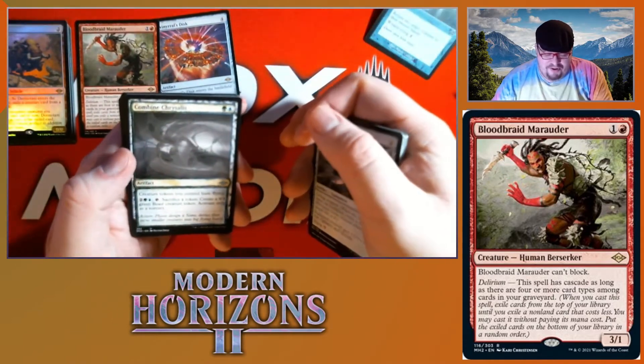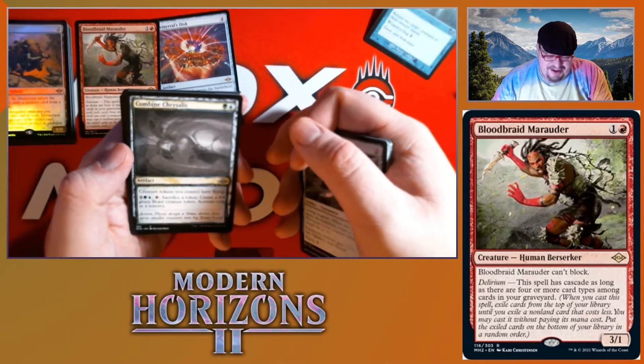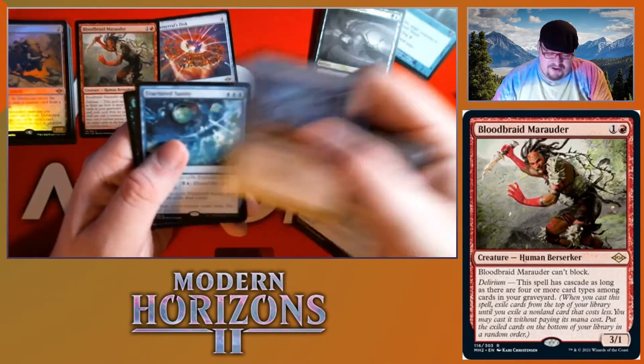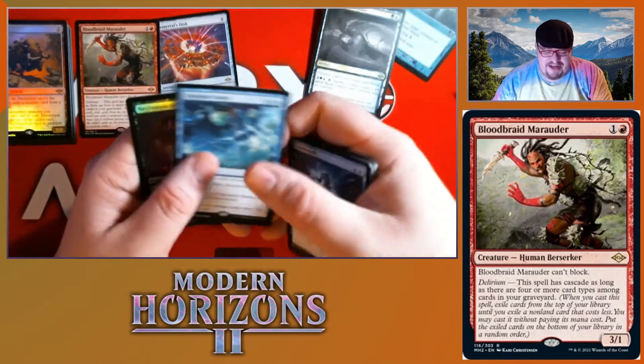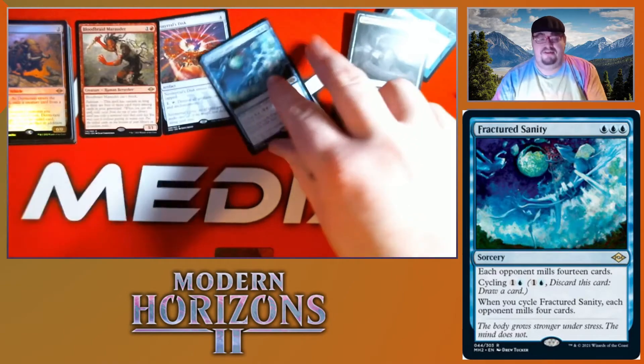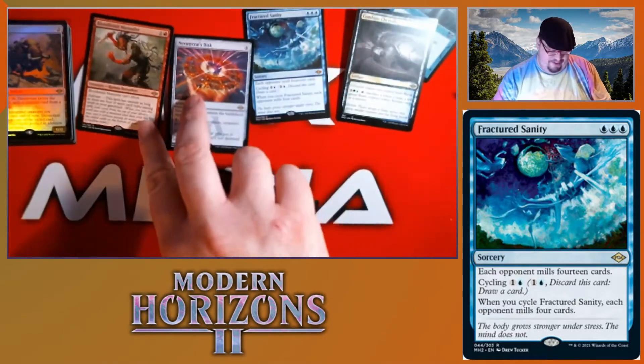We got a Combine — I can't say it today — we got a Counterspell! First Counterspell today. Fractured Sanity and Necromancer's Familiar — meow, it's a cat... I mean it's a bird, but meow.